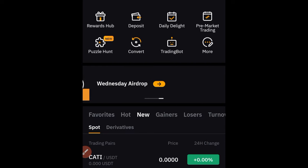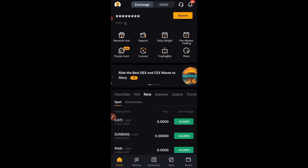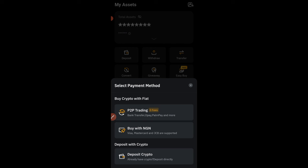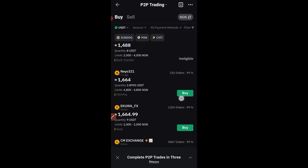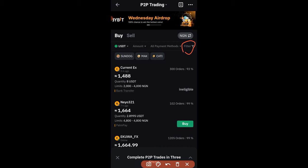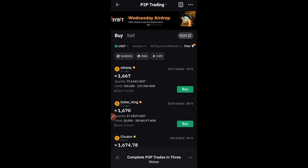So here I am on my Bybit app. The next thing I want to do is go ahead and click on Asset. Once you click on Asset, click on Deposit. Once you click on Deposit, click on the P2P trading option, which is the first one there. Right here is where you want to buy USDT. You need to buy USDT first. What I normally do on the Bybit P2P is to go ahead and click on the filter option right here. Once you click on it, make sure that you show only verified merchants and show only eligible ones. Go ahead and click on Confirm.